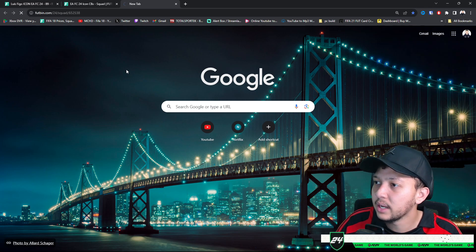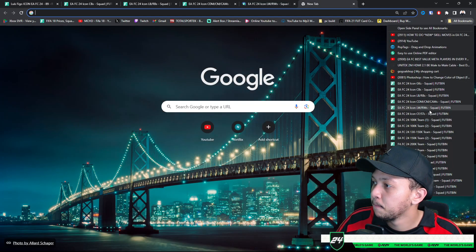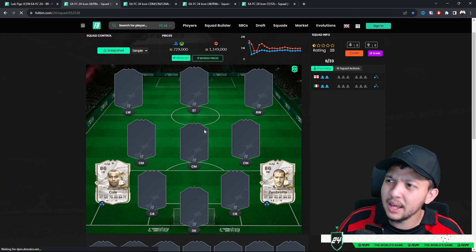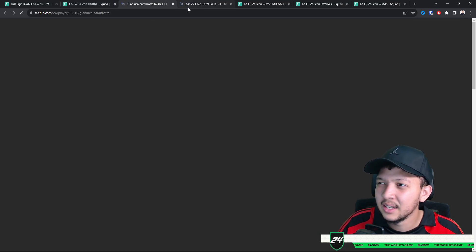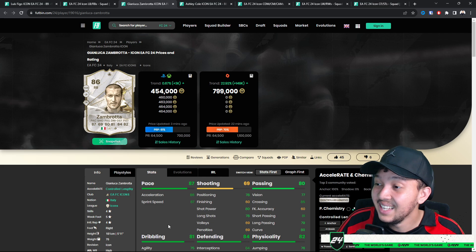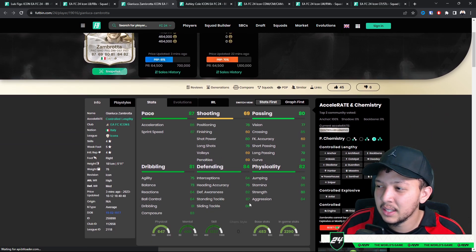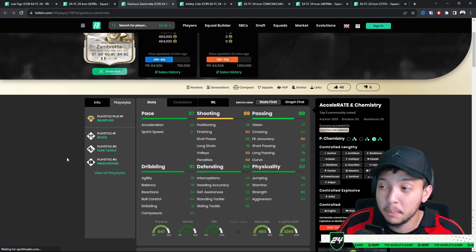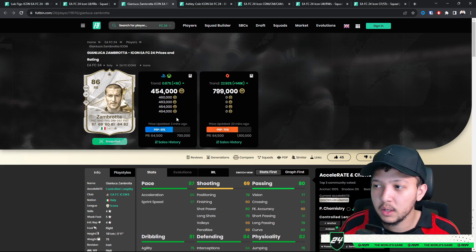Moving on to fullbacks. There wasn't a huge amount — we've got Cole and Zambrata. Zanetti was an option but those cards feel mediocre at this stage. Zambrata has always been a solid card — very nice pace for a fullback and great overall stats. His play styles include Relentless — perfect for late-game pressing — plus Slide Tackle, Block, and Jockey. At 400k it's a little above budget but if you want an icon right back, he's the play.